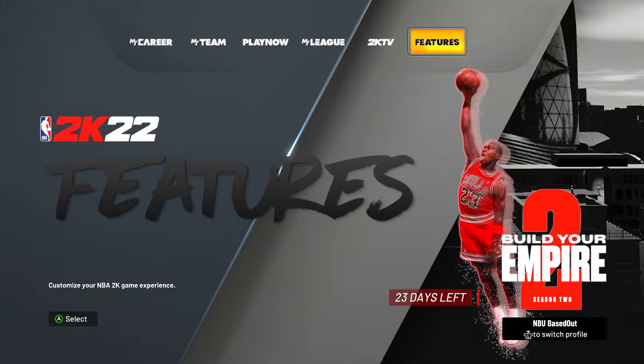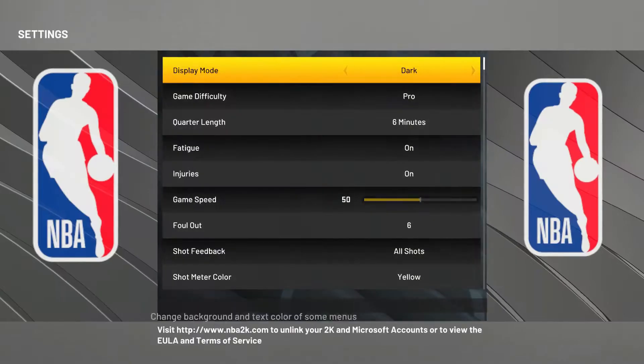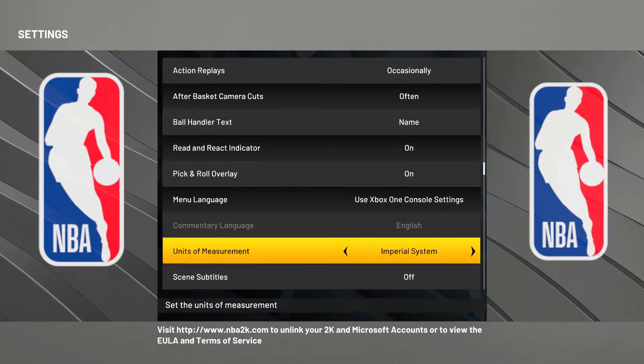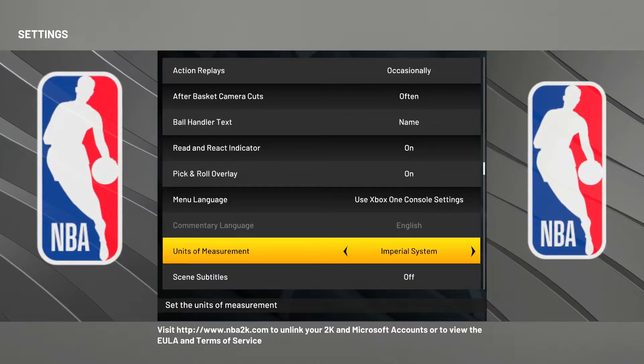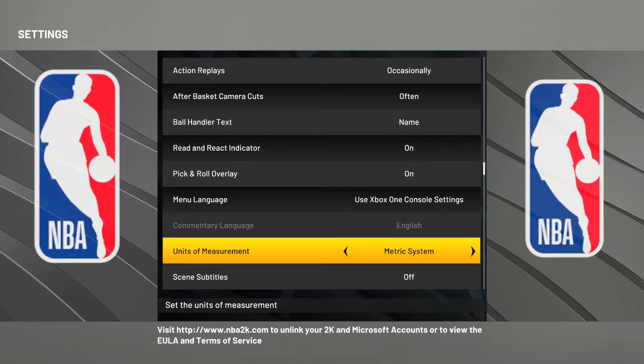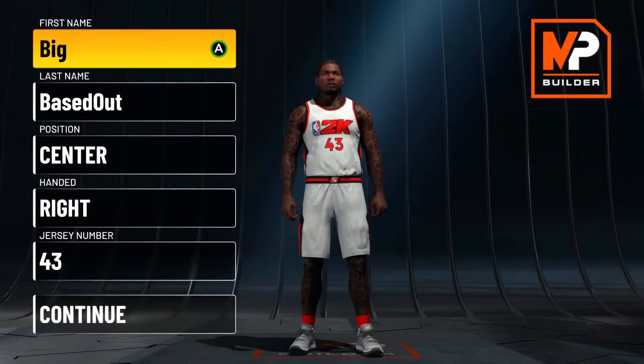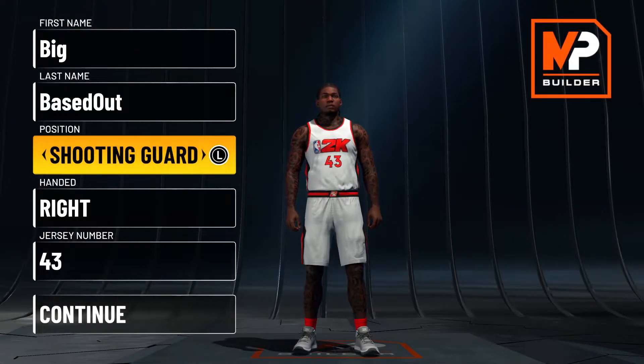First things first, go to Features, then Settings. We're gonna make this build with the metric system, so go to Units of Measurement and change from imperial to metric. I'll tell y'all why later in the vid, but make sure you do that first.